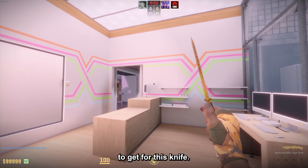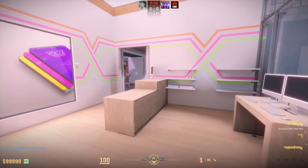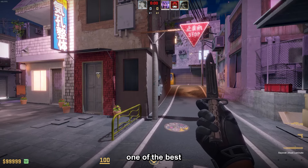The Huntsman Knife Tiger Tooth is one of the best skins to get for this knife. It also has nice pull animations and you can get the factory new one for $238.